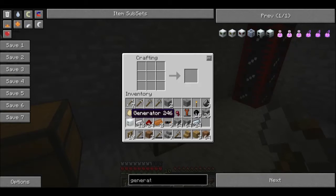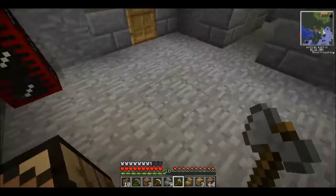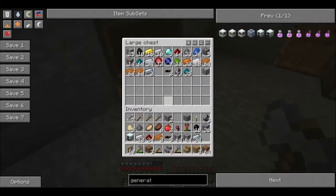The generator can be powered with coal, but it's very expensive to use. If you can find a source of lava, I recommend upgrading to a geothermal generator. Or you could go solar.